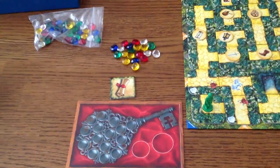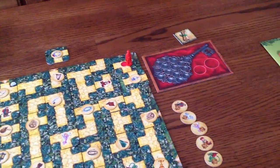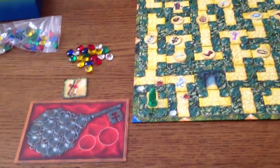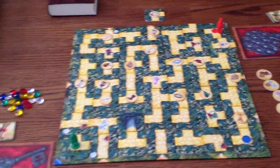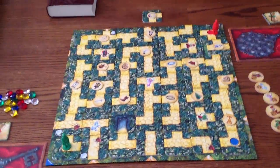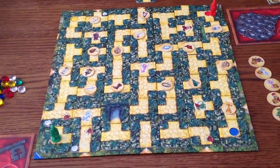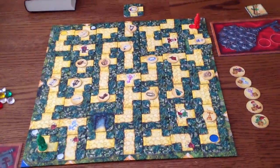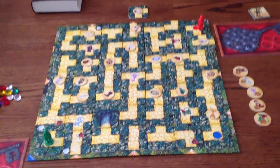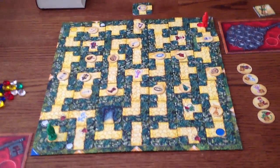Each player also gets a secret mission — basically a card with the color of the opposite corner. So green is red and red is green. If green were to get over to the red spot, they would complete the secret mission and get some gems. The card is just a reference point because the board does rotate and move. There are some fixed pieces in the board and the rest are tiles that'll slide. Depending on how complicated you want to make the game for your kids, you can set up a maze or put them out randomly — I tend to just turn them face down and flip them over.